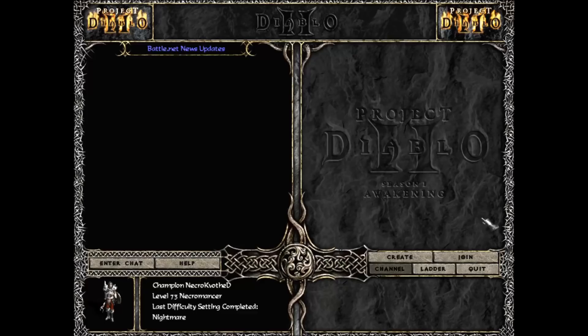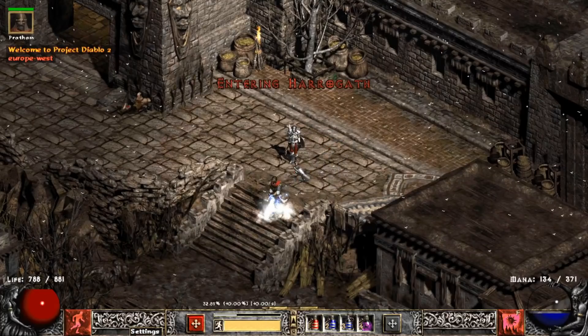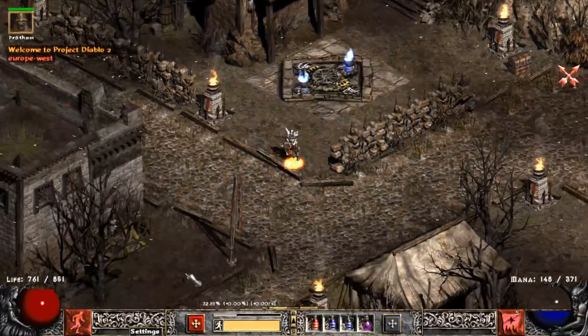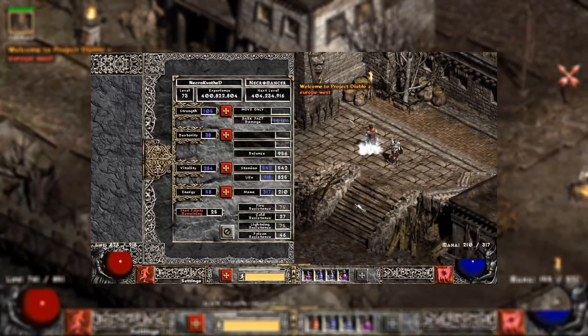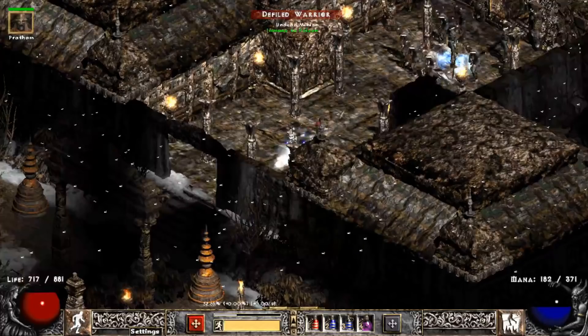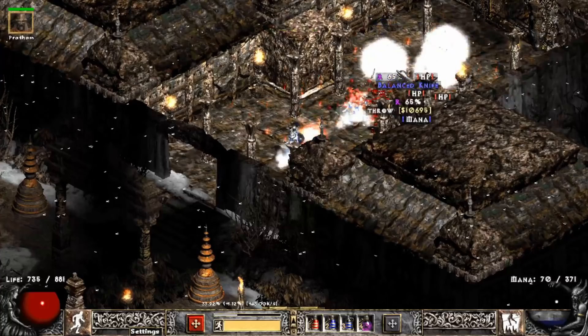Today we are going to pay a visit to Pindle and farm him for a thousand times. I finally managed to push through my Dark Park Necromancer to Hell and decided to level up while farming this area. I started at level 73 and reached 86 by the end of the farm. And here I am sharing all my finds with you — enjoy!